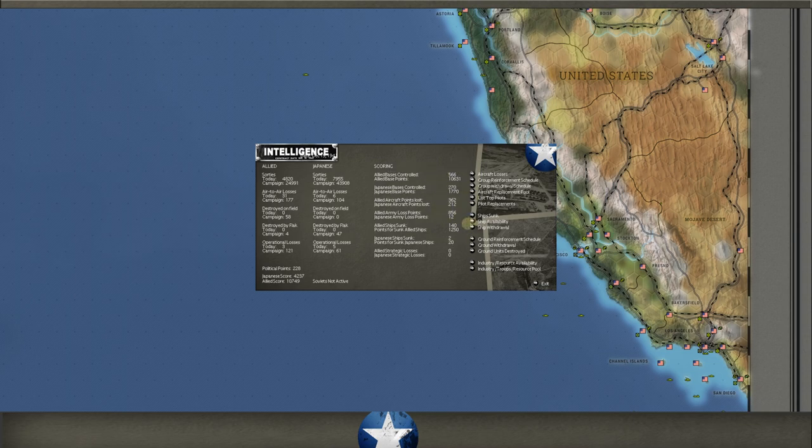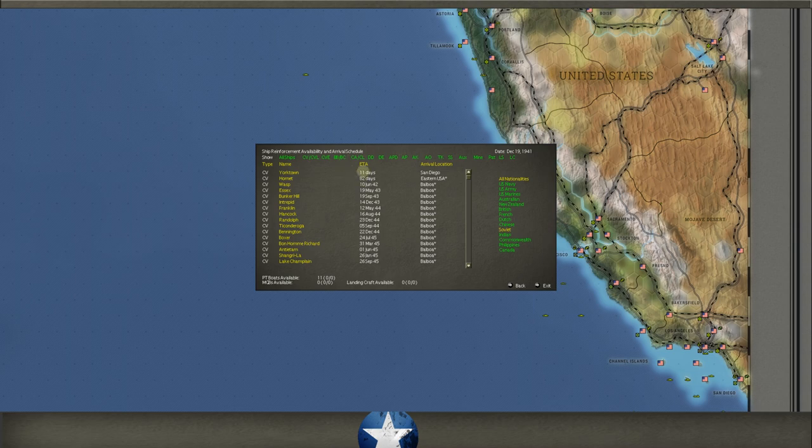Looking at ship availability: the Yorktown is coming in 11 days into San Diego. Those new Sims class destroyers will first come into San Diego, then escort the Yorktown out to Pearl Harbor — you can't mess around with that. Losing a carrier this early when you're already at a huge disadvantage is unacceptable. You need every one of those better destroyers to escort it out, and even then you should send ships from Pearl Harbor to meet it. You may want 12 or 14 destroyers and some cruisers around it.